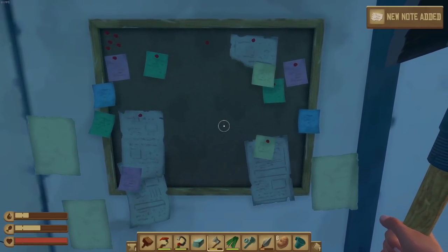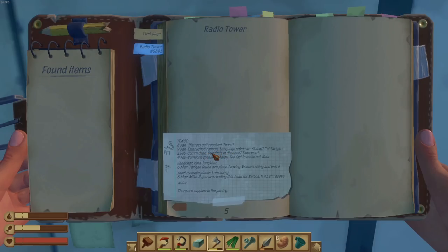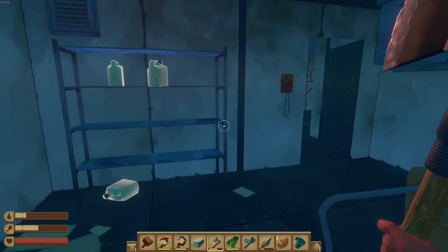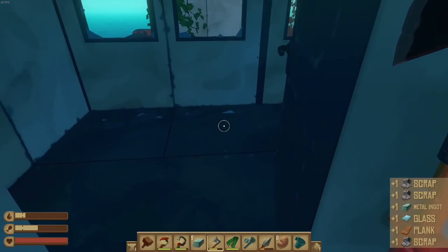New note added — Trace: '8 January, distress call received. Language unknown. Melee hit target, calm. Dead gunshots in the distance. Tangaroa — someone speaking, melee too fast to make out. Found a dry place, leaving — waters rising. We're a couple short. If you're reading this, head towards Balboa if it's still above water — there are supplies in the pantry.' I'll take the plastic.